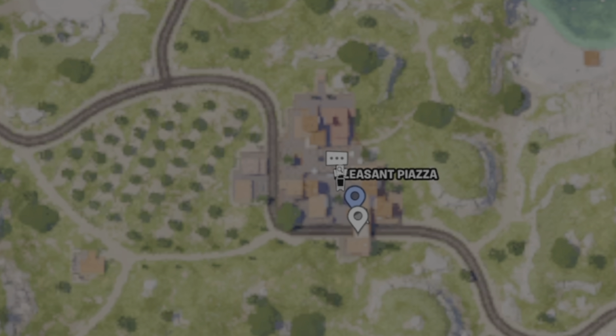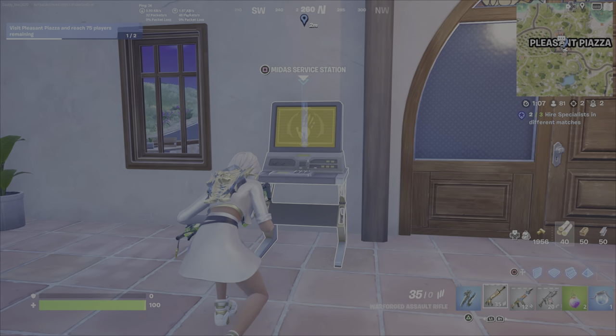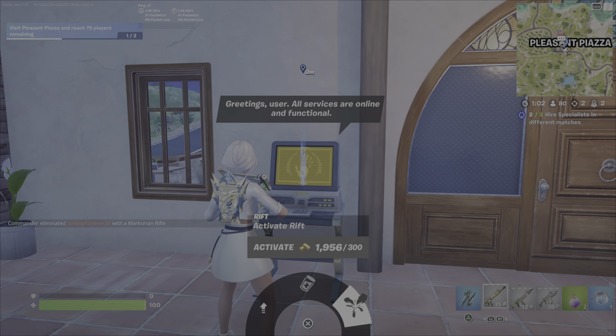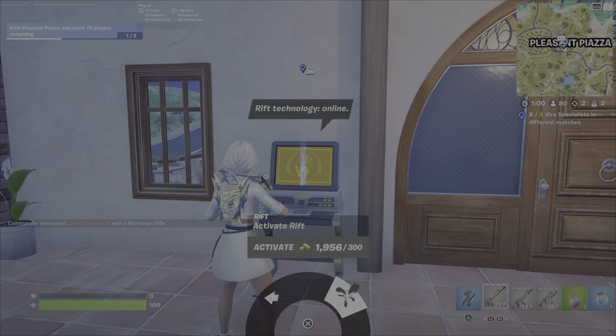This is the right service station — this is the one at Pleasant Piazza in the south, right where I've shown you. When you look at this computer, you see clearly Midas' service station. It even offers to upgrade to a legendary item if you have an eligible weapon, which is pretty sweet.